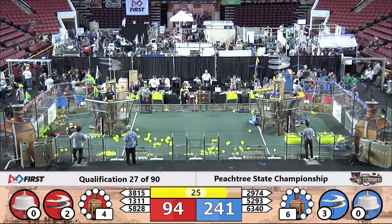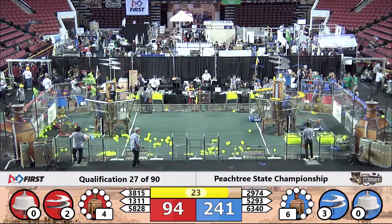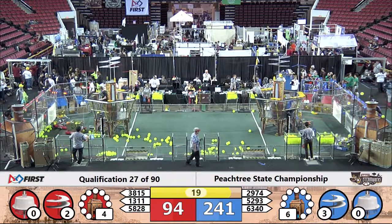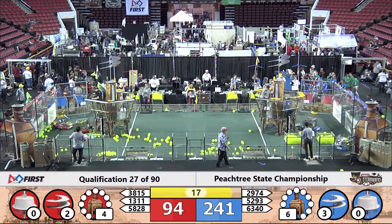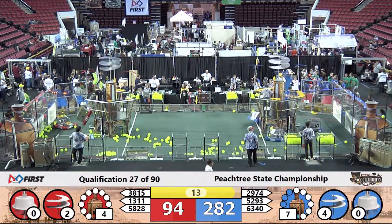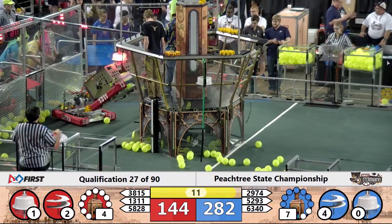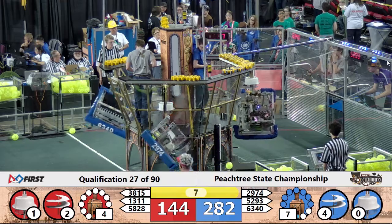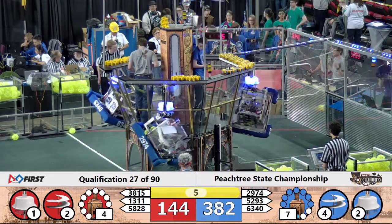13-11 spinning around as the ropes are being deployed. 63-40 headed towards the airship, 52-93 at the rope. Walton shooting and scoring in the upper goal — it takes three of those fuel elements in the upper efficiency goal in order to get one point. The fourth rotor is now turning for the Blue Alliance. 282 to 144 right now.